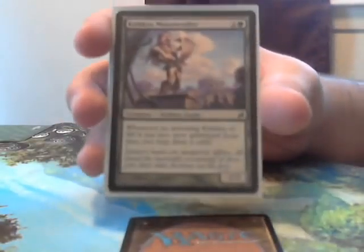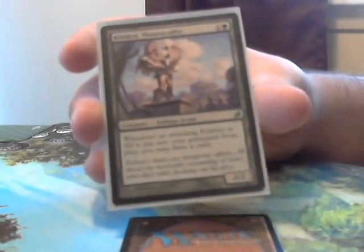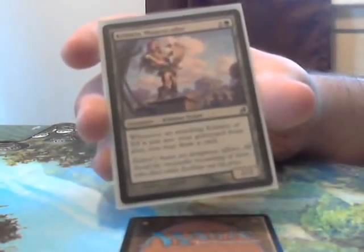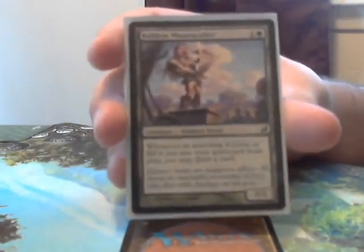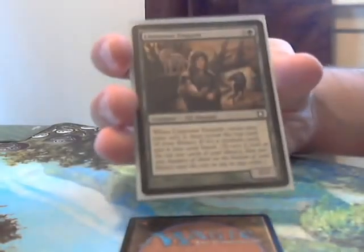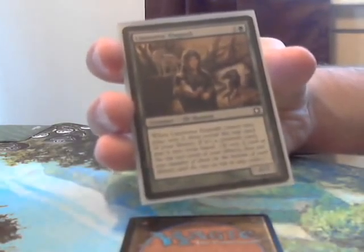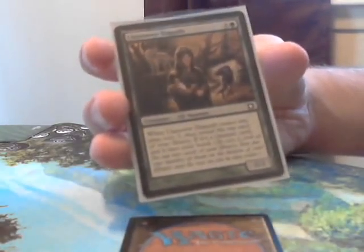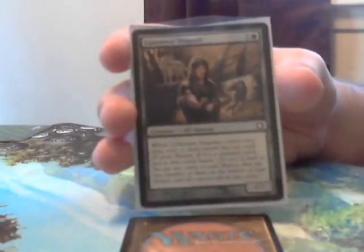Kithkin Mourncaller is one of the few non-elf creatures in the deck — a 3-cost 2/2 that says whenever an attacking Kithkin or elf is put into your graveyard from play, you may draw a card. Don't forget to count tokens. Finally, we have Llanowar Empath — a 4-cost 2/2. When Llanowar Empath comes into play, you can scry 2, then reveal the top card of your library, and if it's a creature card, put it into your hand. That's pretty easy to do in this deck.